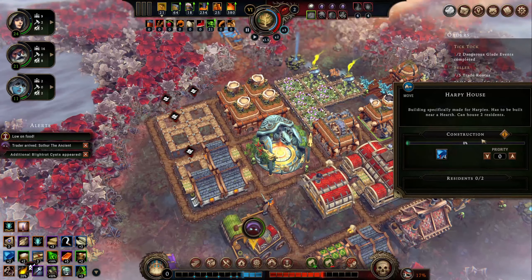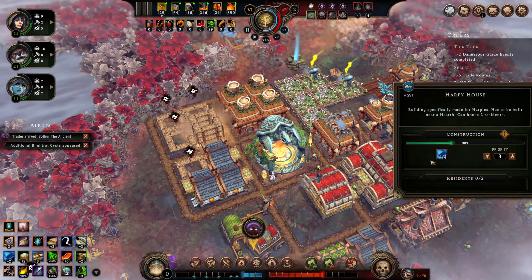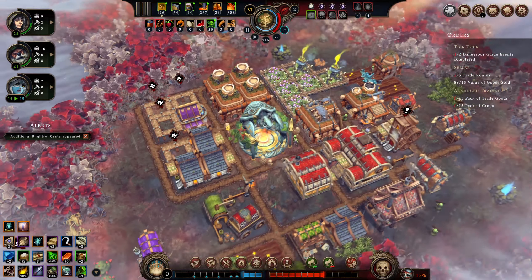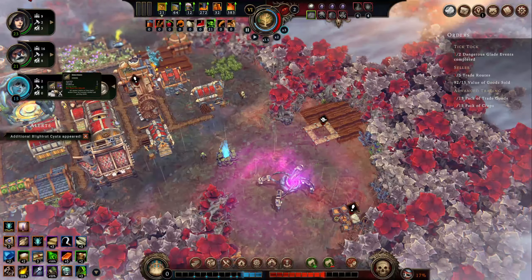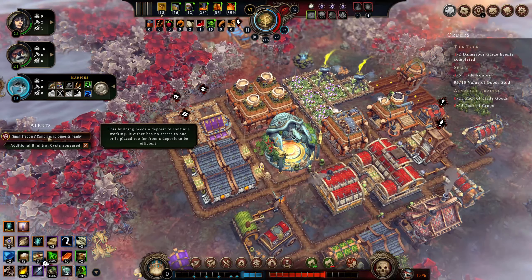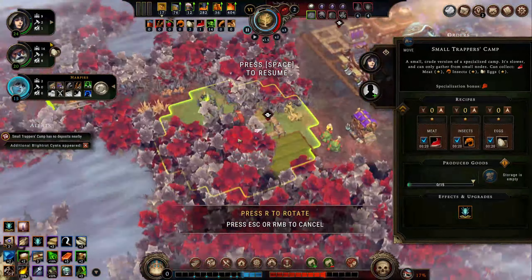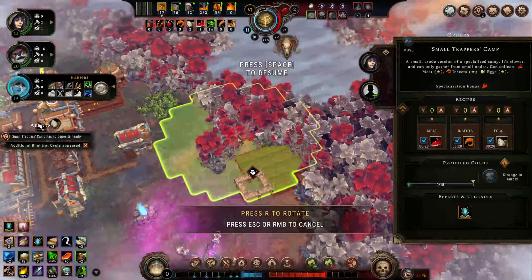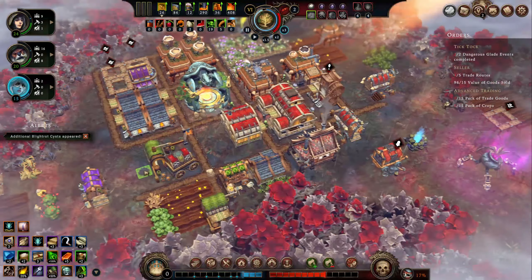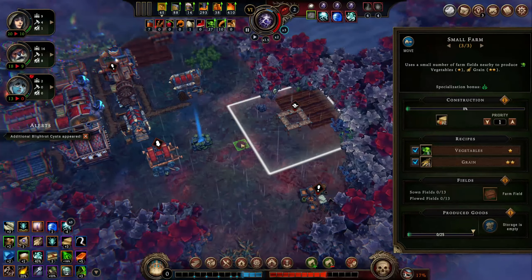We have some housing being produced. Probably should increase the priority of this harpy house — we don't have any material for it right now, but just so they're in a better mood when the storm comes along. It's not that far away and they're always the angriest of the bunch — at least until we have all our ducks in a row with resources. Humans are mostly squared away. We have one more house we need to build for them.